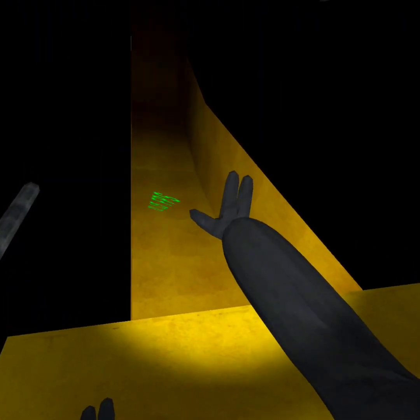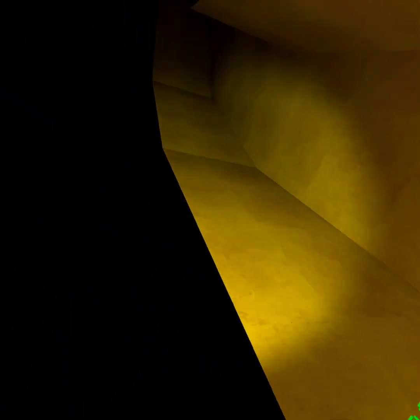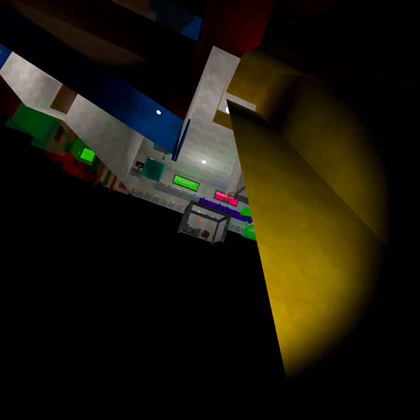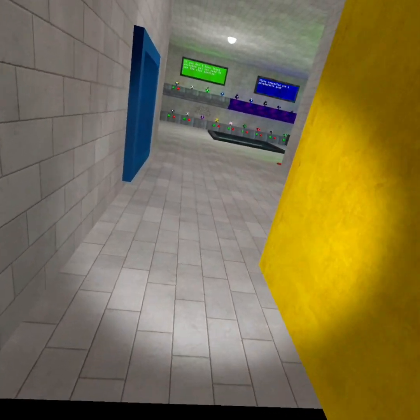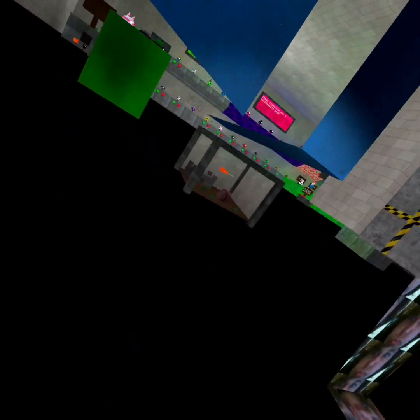Then land on this right here. Then angle and align your hand, and just land right here. And then come up the yellow slide. And then, if you have long arms, just stretch your arm out as much as you can. And then plop down and land on the wall.